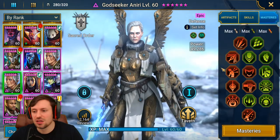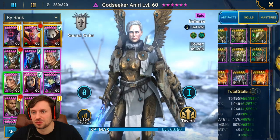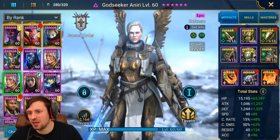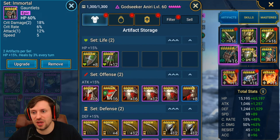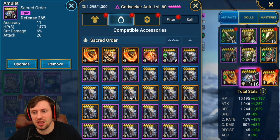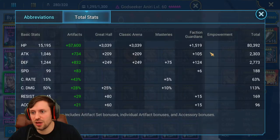Then we've got Godseeker. I won't walk through these masteries in detail — very standard, but they'll get the job done. She's in double Regen and Immortal set. HP gloves, HP chest, HP boots, HP banner, defense amulet, and HP ring. Total stats: 80k HP, 2.7k defense, 188 speed. The rest of the stats don't really matter.